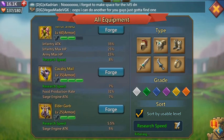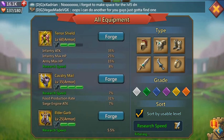The cavalry mail is what you want for your armor. The terror shield is also a really expensive pay-to-play piece that requires level 60, and it doesn't even give that much stats for research. So cavalry mail is what you want to go with — it's a nice free-to-play piece.